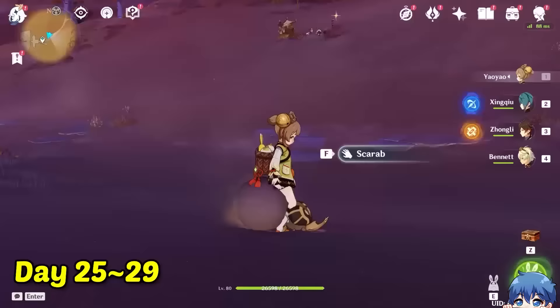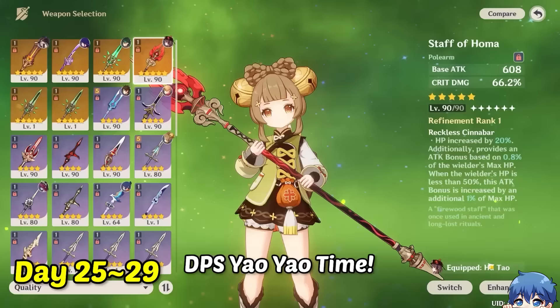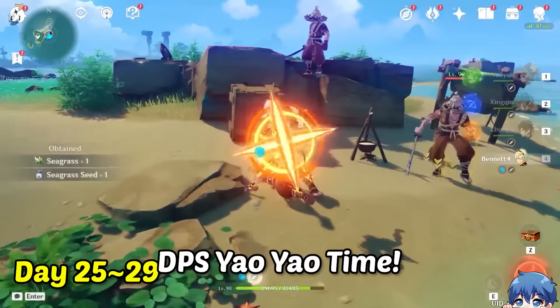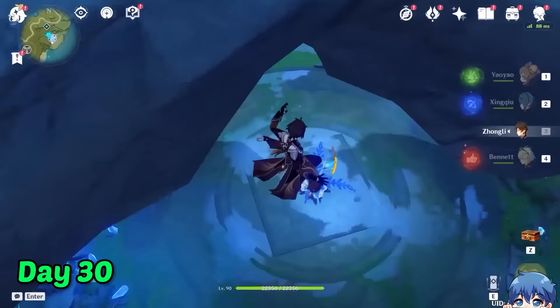So with the one month almost up, I tried to build Yao Yao as a DPS. I swapped her weapon to my Staff of Homa and stole all of my Hu Tao's artifacts. With a C6 Bennett, I'm gonna try to use her similar to a Hu Tao with Pyro Infusion and see how much damage she yields. This might not be the best DPS build, but it was pretty satisfying seeing Yao Yao doing 20k damage. On the final day, I had the last standoff with a Cryo Flower boss to test my damage and also show her off as a DPS.